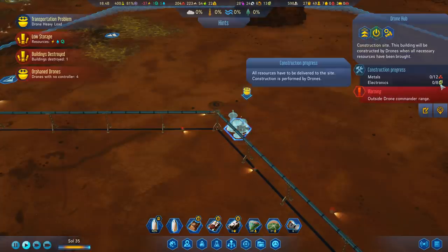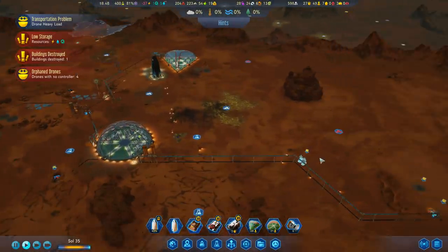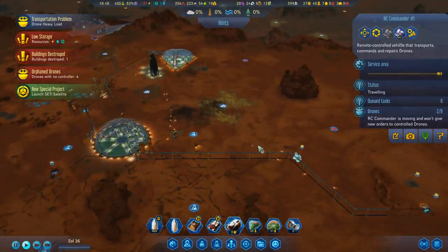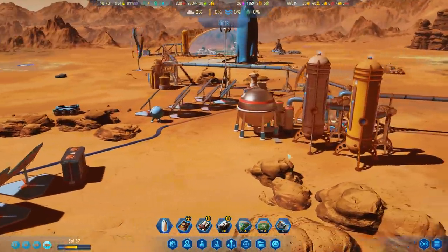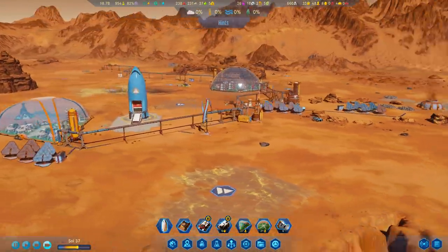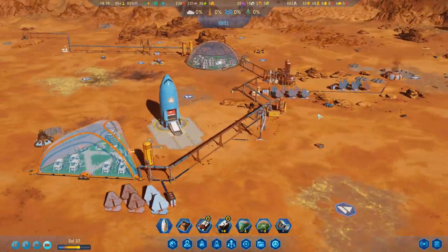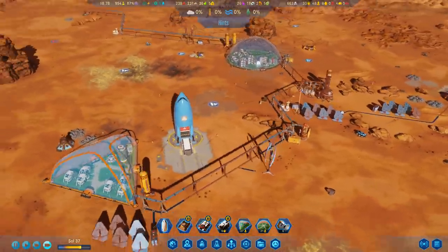We should be able to rebuild if we use some of our metals and electronics. I might need to bring our command drone over here in order to make that work, because unfortunately all of this is now outside of range. So let's go ahead and pick up our drones and get a move on. I'm really realizing I kind of enjoy the aesthetic of this game — just the desolate Mars landscape, but seeing the domes and human activity in the background. The little drones running all over the place. I find this very satisfying. It kind of inspires the pioneer within me.